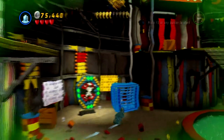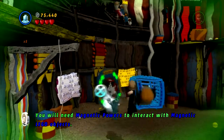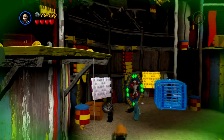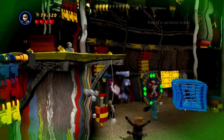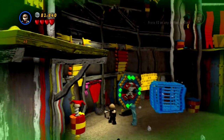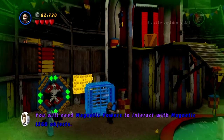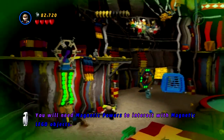Alright. So I need Magnetic Powers, which I obviously don't have yet. Let's see what I can interact with. He keeps running me over. Shoot this, see if there's anything behind it. Apparently that was just nothing. Man, this just wigging me out.